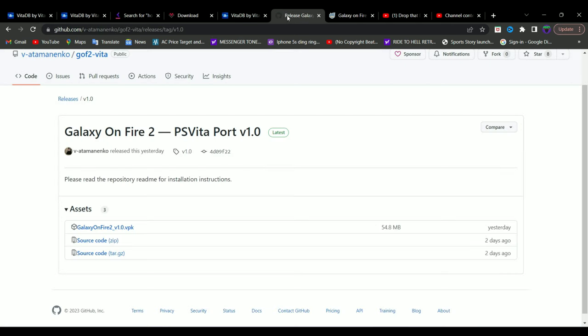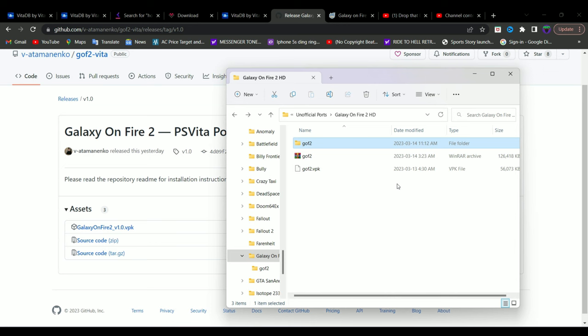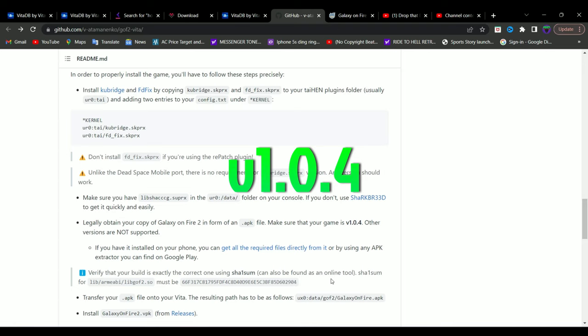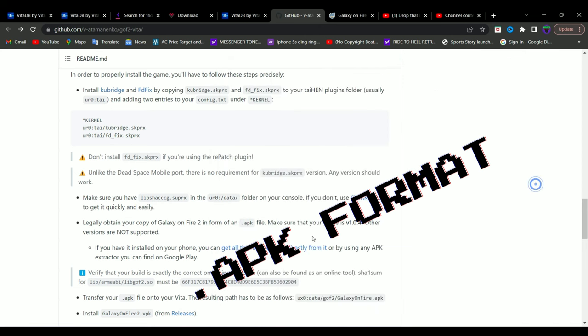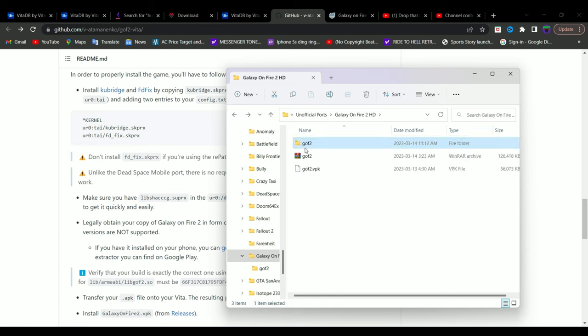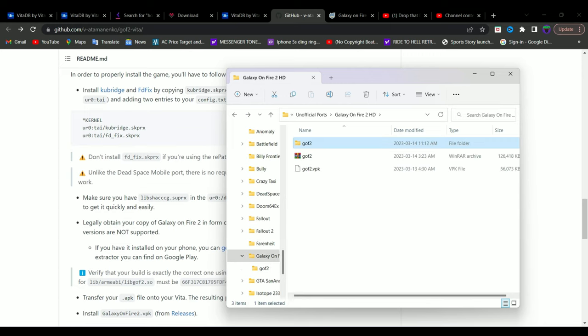Make sure you go to this link, download the Galaxy on Fire version 1 VPK file, and pause your video at this moment. This is the version of the game you need: Galaxy on Fire version 1.0.4. You need the game version 1.0.4 in APK format — it has to be in APK format and on version 1.0.4. You're going to create a folder called GOF2, and inside that folder is where you keep the APK file.